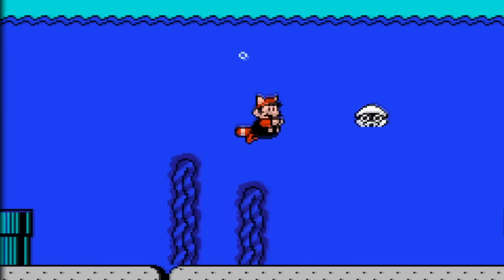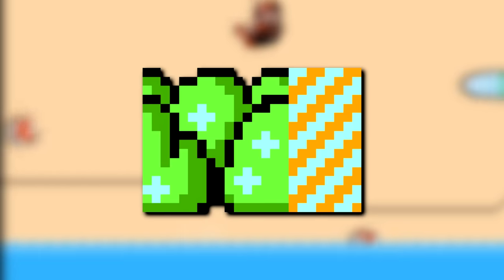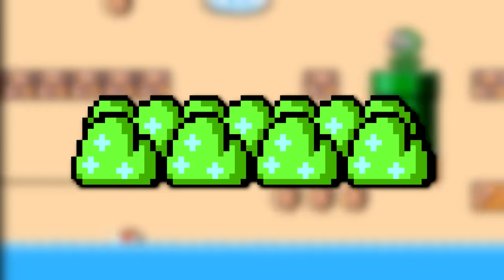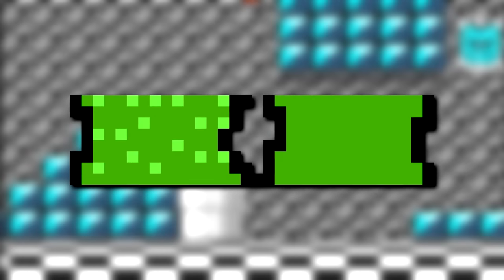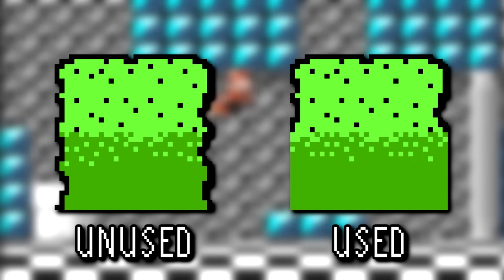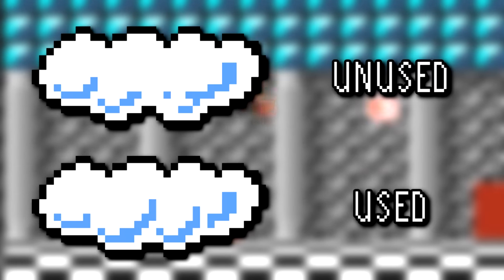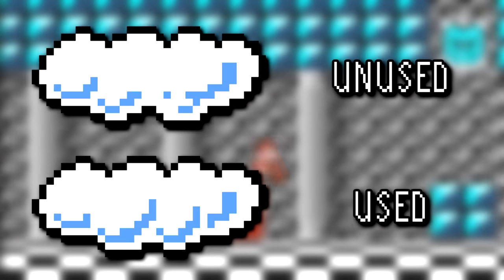Super Mario Bros. 3 has quite a few unused graphics, so let's start there. Kicking things off, we have some shrubs. It looks like this sprite would have been tiled together to make these bushes seem a lot more dense. In the final game, this is all we got. I really like the depth the unused style added, so it's a shame this was changed. Next are some grassland border tiles for the ends of the grass segments to properly close them off, instead of them just awkwardly ending. Then we have an early version of the clouds seen in World 5 — they're almost the same, but shaped a tiny bit differently, and the shading is improved with the one that's used.